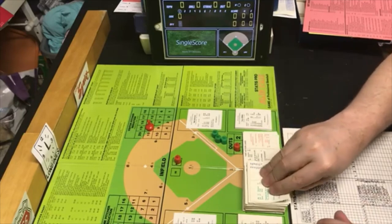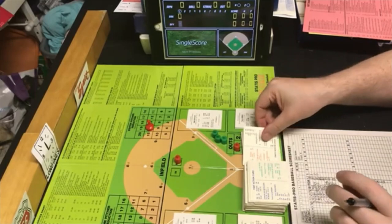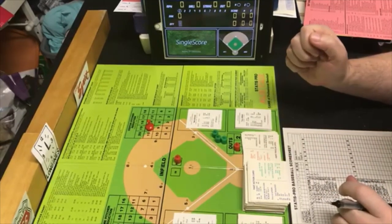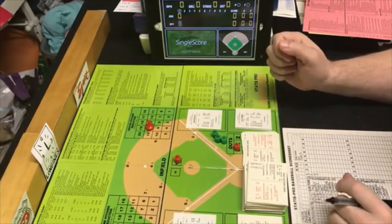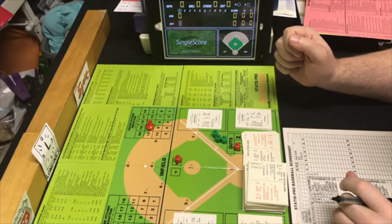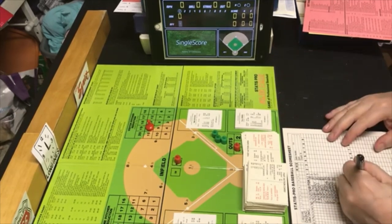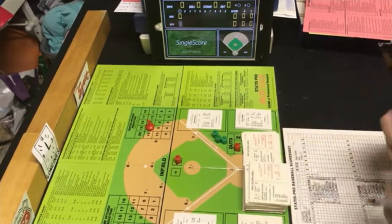Mickey Rivers is at the plate against Matt Keogh. The PB is a 7, which falls within Keogh's card, so Keogh is in charge. We have a random 35 reading, and that is a strikeout. Mickey Rivers strikes out — one away.